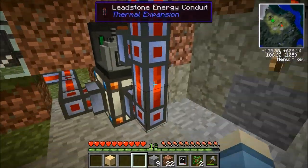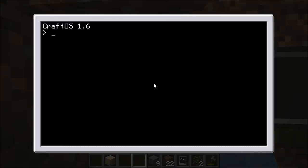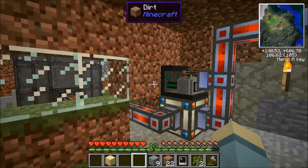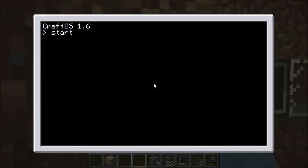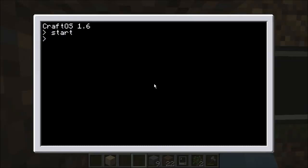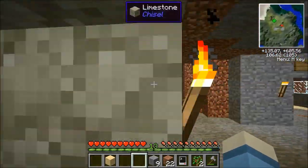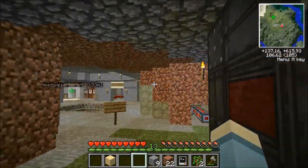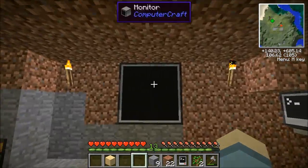Let me see how we're doing for power. We've got plenty of power right now. I can start the reactor and we can get more energy. Reactor's running. Then I'll just stop it again, because we don't actually need the power right now. I don't have anything advanced on it right now, but I have set up a monitor for keeping an eye on auxiliary functions.